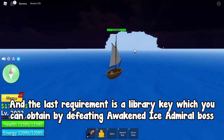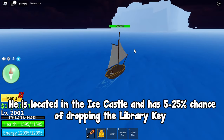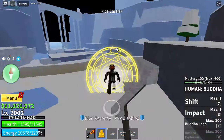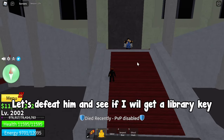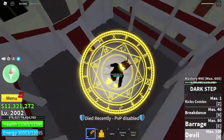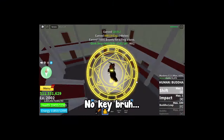The last requirement is a library key, which you can obtain by defeating the Awakened Ice Admiral boss. He is located in the ice castle and has a 5 to 25% chance of dropping the library key. There he is — let's defeat him and see if I get a library key. No key, bruh.